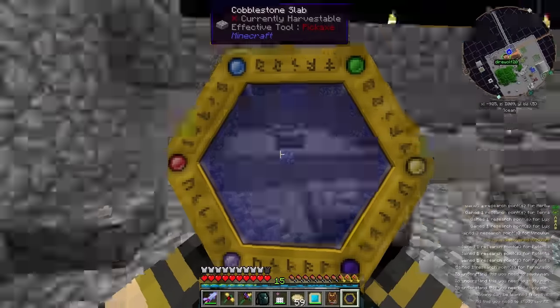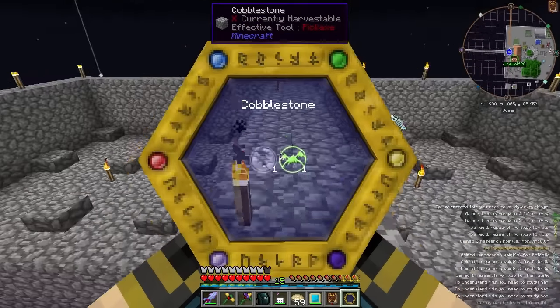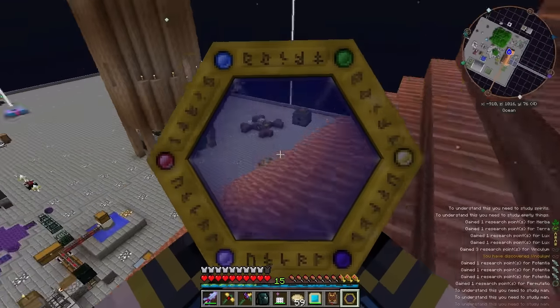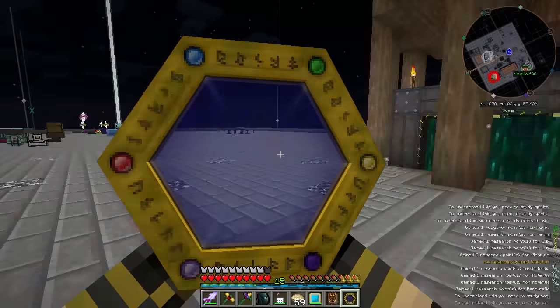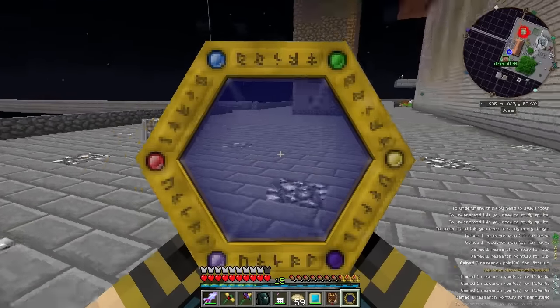Huzzah! And then we combine this in here. So Pahimar, step one complete — I've got 100 artifacts. Nice. So now we need 200 of the other thing? 200 mana — yeah, I already made them. So we can make the Ocarina? Pretty much. Wow. Okay. This is episode 49.